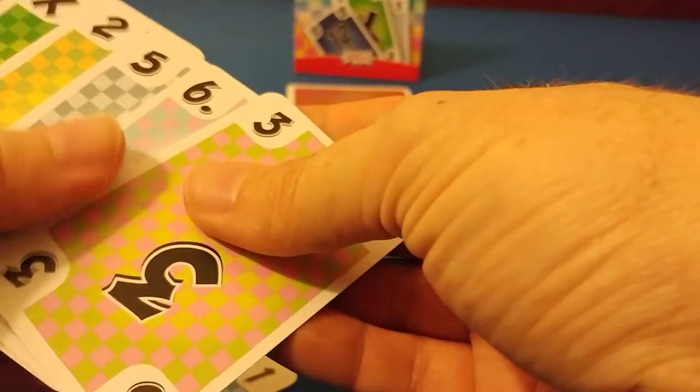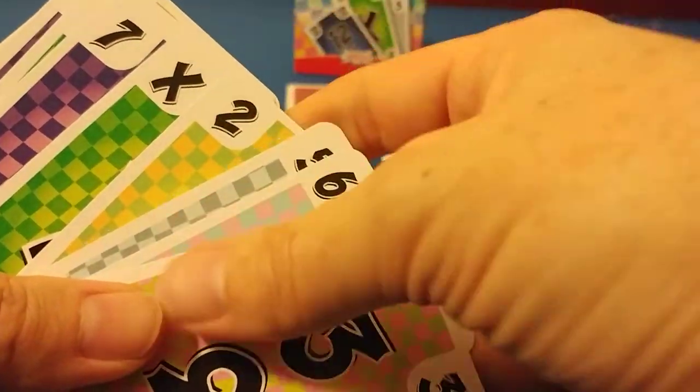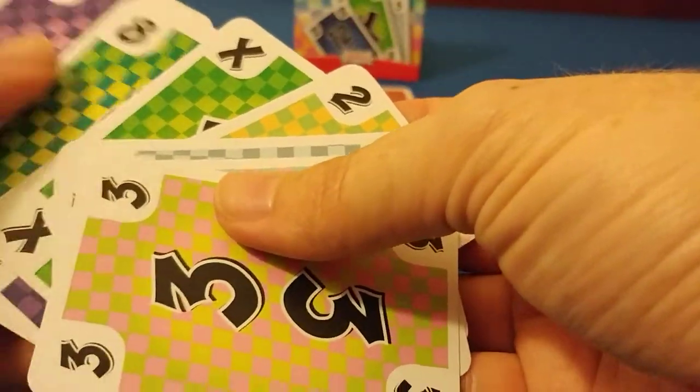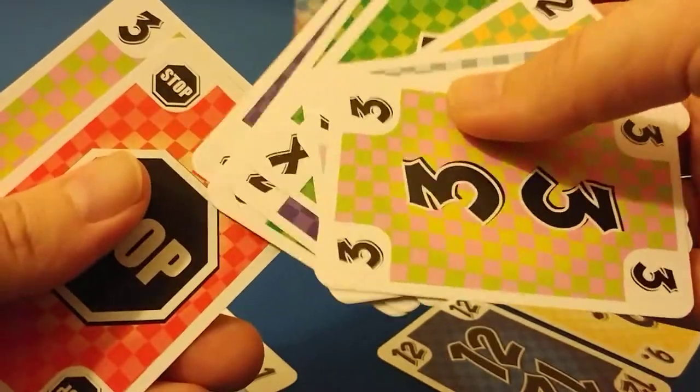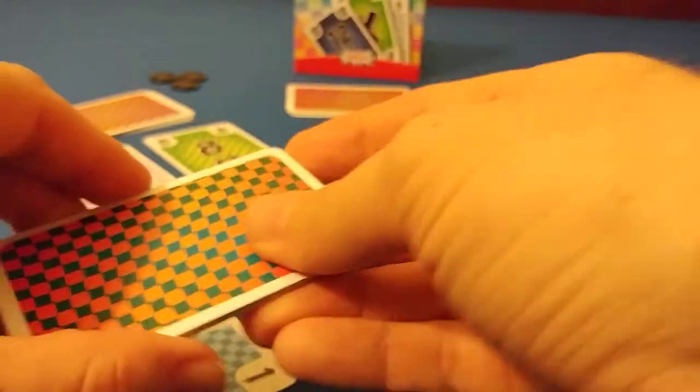There is an X card, which is a wild card — it can be used as any kind of number you want it to be. And there is a stop card, which will stop the round and cause you to win the pile.